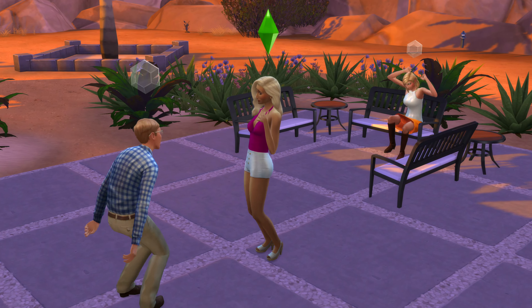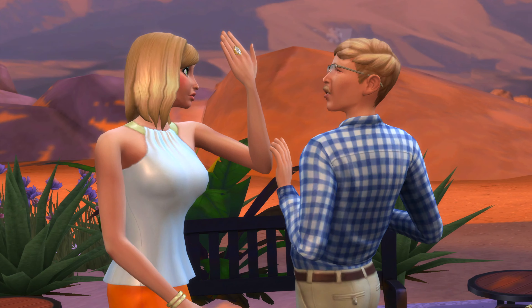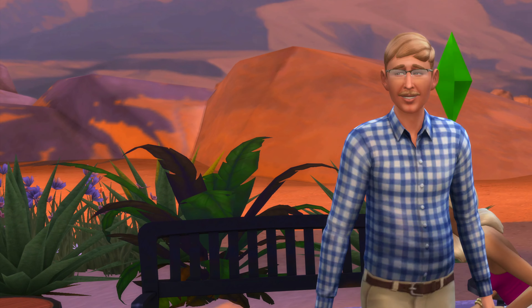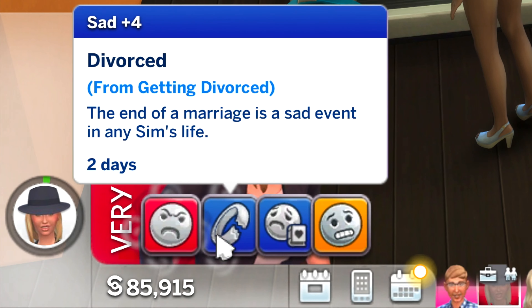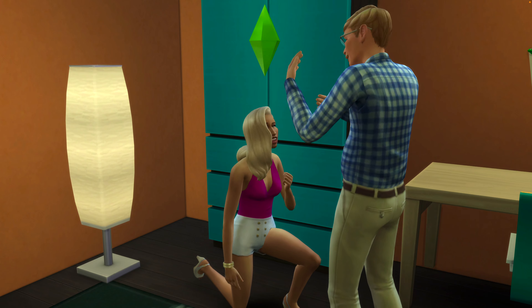As Dina tries to convince Jeffrey, Nancy will become absolutely furious with his gullible decision to leave her. Jeffrey and Nancy will be officially divorced, and Dina will now have the chance to propose to Jeffrey so she can take all of his money.